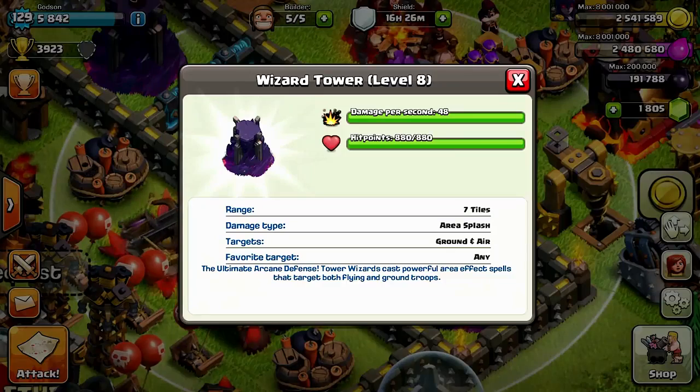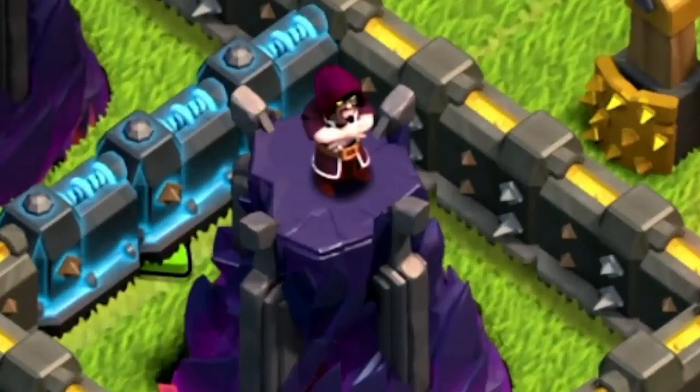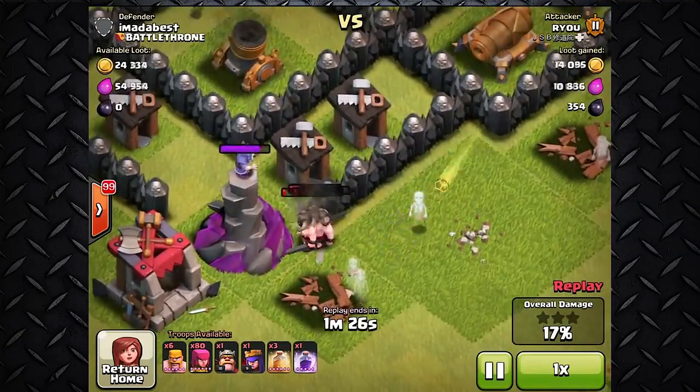Supercell did mention they initially wanted to put three wizards on top of one tower, however they changed that and now only one remains — but if you ask me, he's doing pretty good on his own.